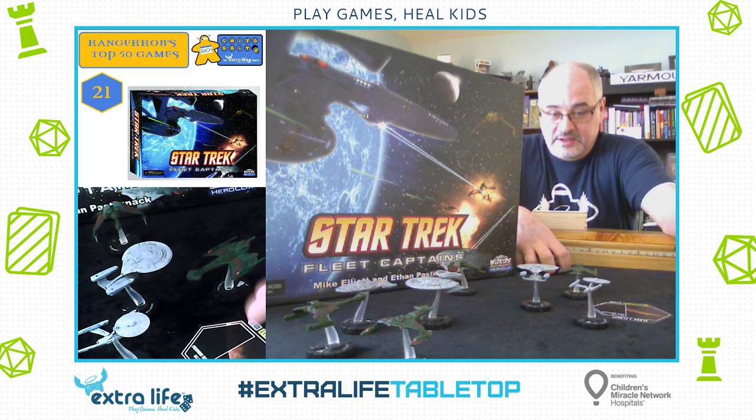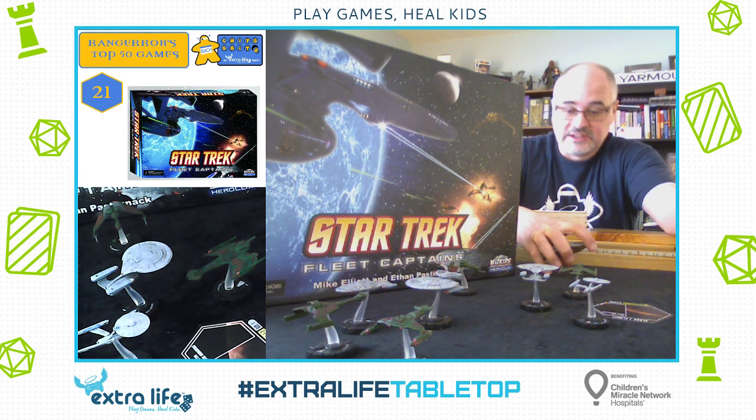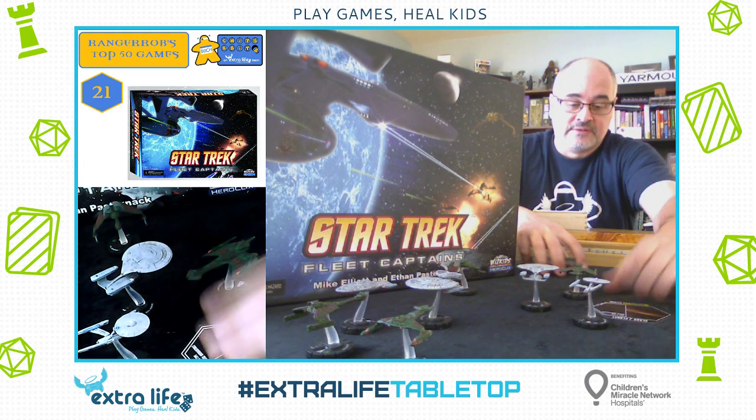If you get an encounter, you pull from the encounter deck, which is essentially an episode. Each encounter card is a different episode from the original series, The Next Generation, Deep Space Nine, or Voyager.